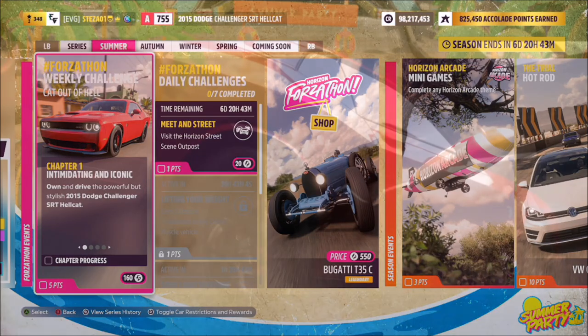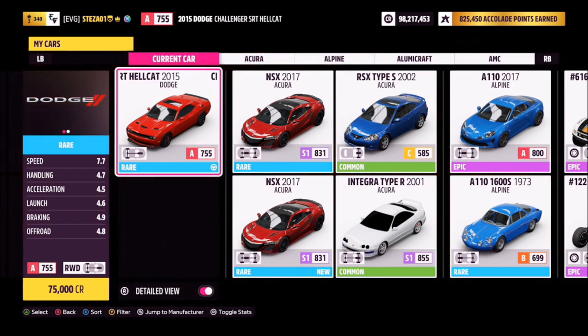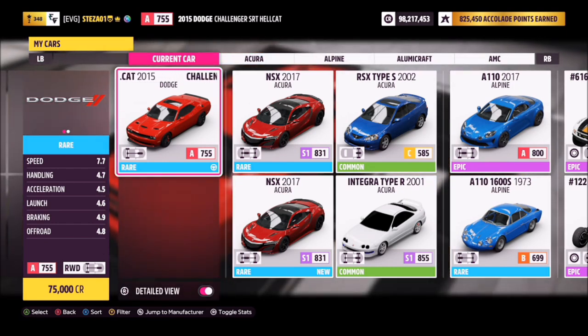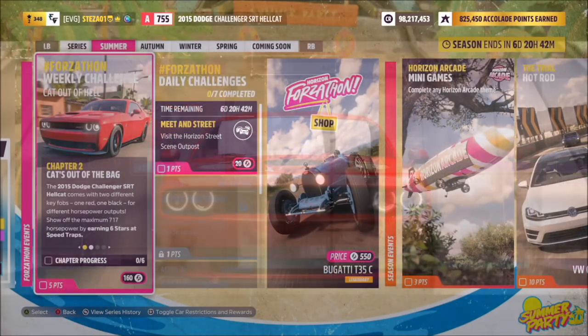This is the 2015 Dodge Challenger SRT Hellcat. It will set you back 75,000 credits from the auto show, or you can probably get one a little cheaper in the auction house. Another thing to note is I have not done a tune, as this car is pretty quick enough to complete all the challenges fairly quickly.